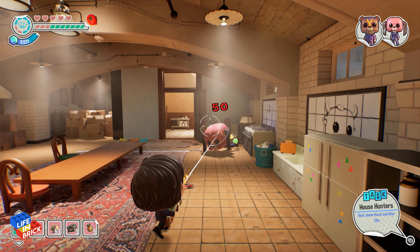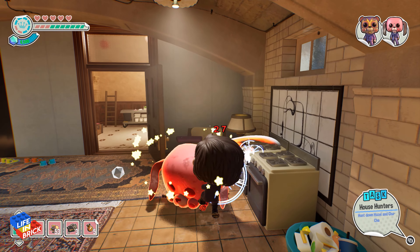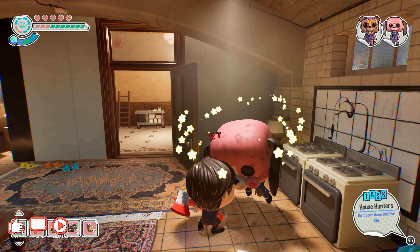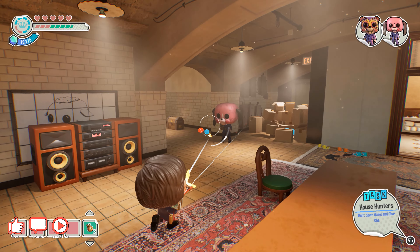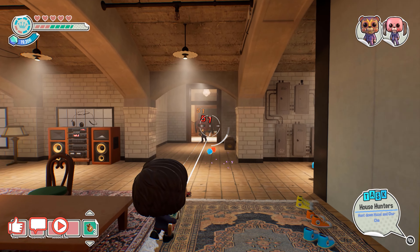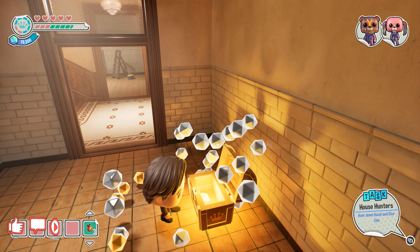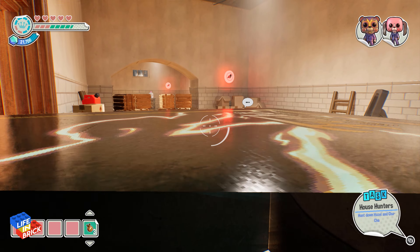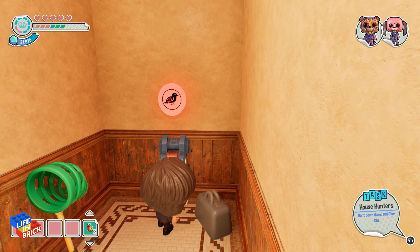We have got to take this guy out. This is going to be a slightly longer video because not only do you have to play through this side of things, but also Allison's side as well. We're out of the first room. Collect the vinyl as you go through as well, because obviously you're going to need that to unlock the pieces you need as we're going through.